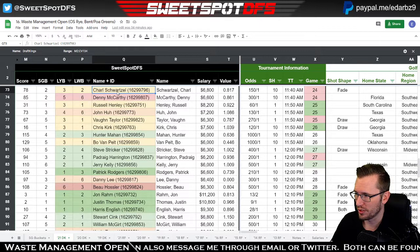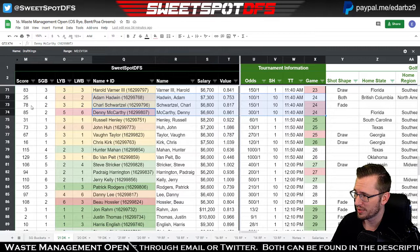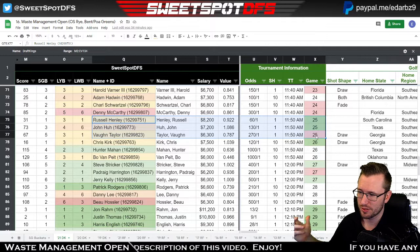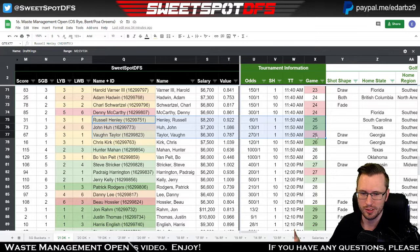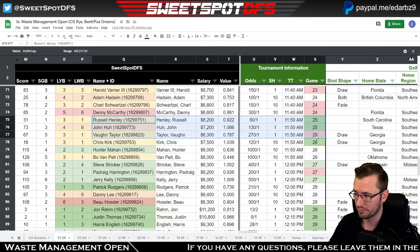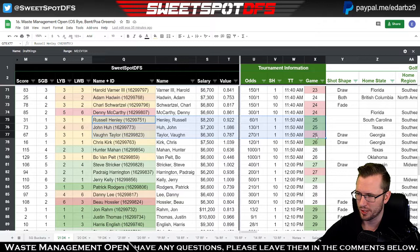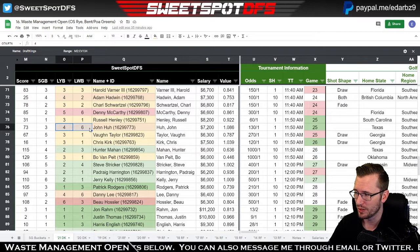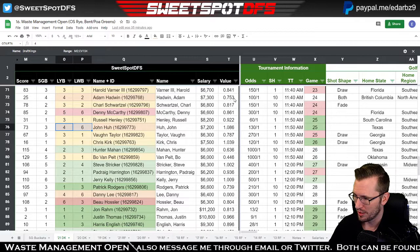We have Schwarzl and McCarthy playing with Adam Hadwin — I don't mind that group, it's not a dynamite group but I don't find an issue with it. Russell Henley has been talked about a lot this week throughout the industry — one of the best strokes gained players since the restart. He's playing with John Huh, who's been popular lately; the 6K Range guys on Twitter said he's only missed two cuts over the last 20 events. That's a pretty good number, though the bucket combination is not great — if there's a reason John Huh won't do well, it'll be based on that bucket combination.